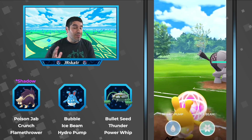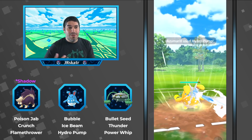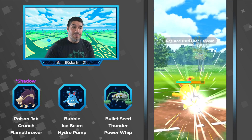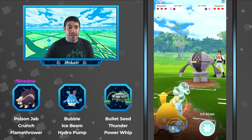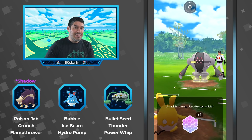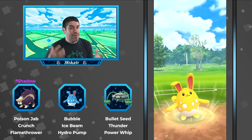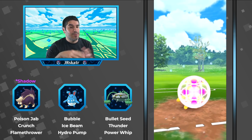He shields the Icy Wind and then switches out into Azumarill, which is a pretty safe switch — if you get a couple Bubbles off you're only five energy away from a Hydro Pump and can do a lot of damage to whatever comes in. You really only have to worry about a Razor Leafer, which is why he's running Ice Beam to check those grass types — a good coverage move when using Azumarill as a safe switch.